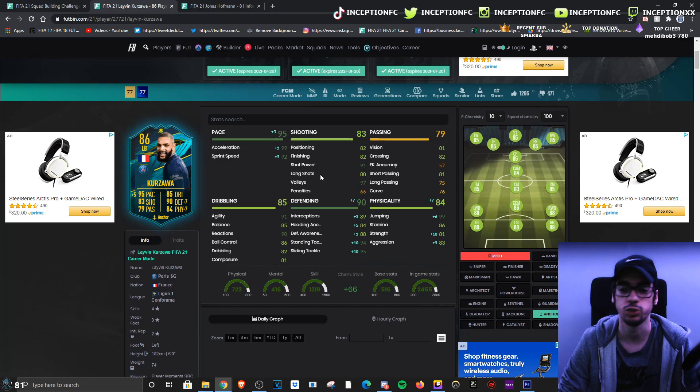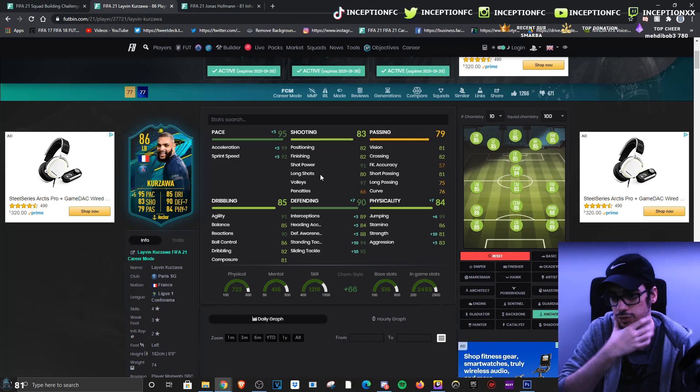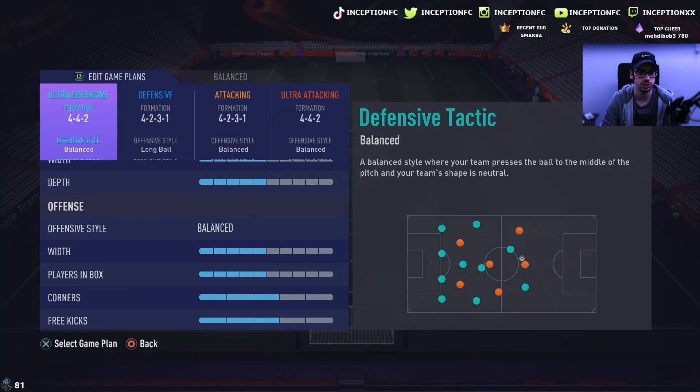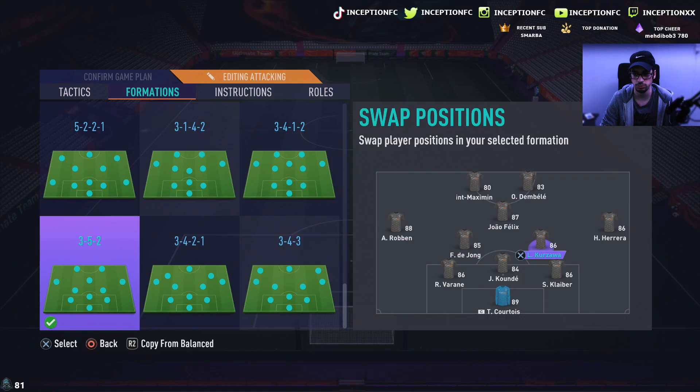Base card stats for shooting for a fullback looks great. Passing for a fullback is perfectly fine — you don't have to focus too much on that. Dribbling is very important given that he's 6-foot tall with those dribbling stats. Base card stats for defense is decent, and with the defensive boost from the chemistry style, it'll be very nice. The physical boost will be helpful too. We'll see what the medium-low work rates do in-game. We're going to be using the 3-5-2 with Kurzawa playing as left-mid.